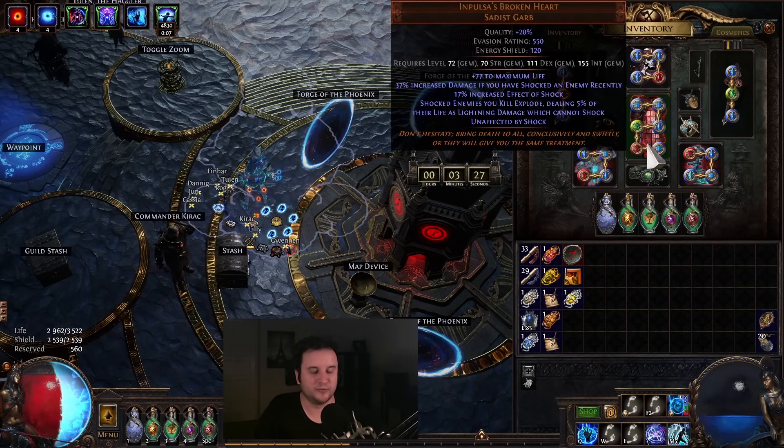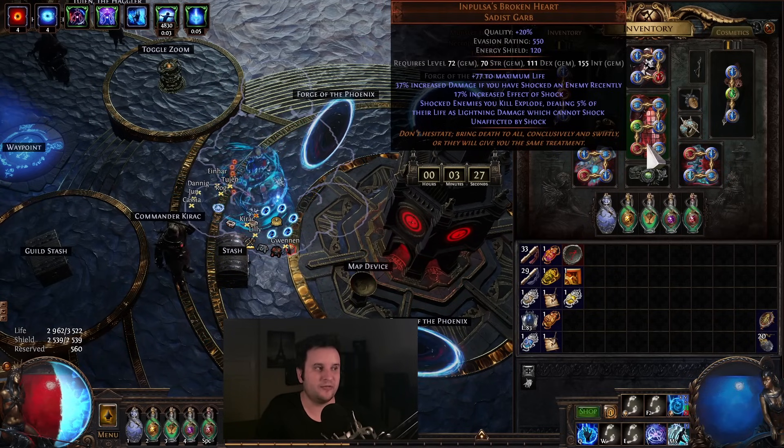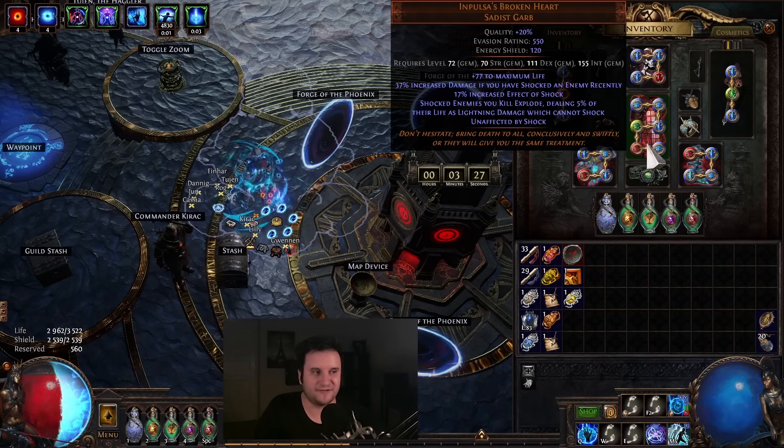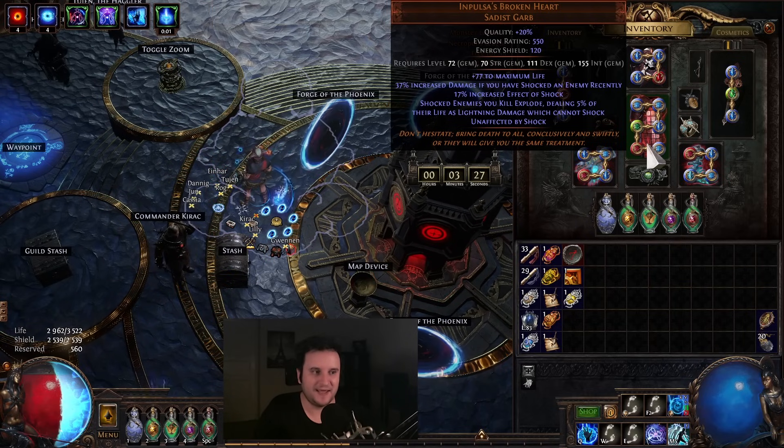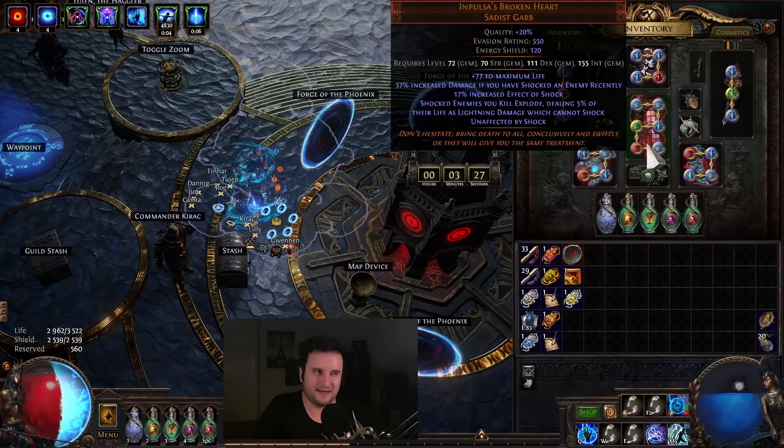A lot of people ask me when to go for Impulsas. I would say a 5-link Impulsas is better than a 6-link normal Body Armor. Then again, especially if you're on Hardcore or SSF, I found you don't have to stress out for Impulsas. As you can see, the clear is great, but in terms of defenses it lacks quite a bit.